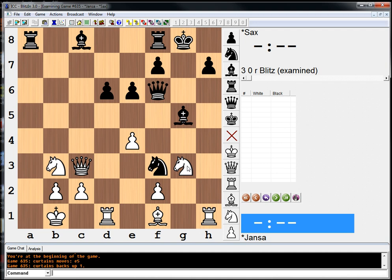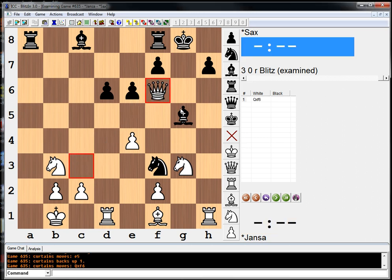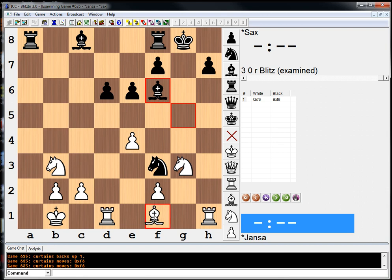I'm going to look up the answer. I can't quite figure out why it's not strong. I'm going to turn on Houdini. So interesting. What a jerk puzzle. It says a simple exchange of queens is correct: queen takes, bishop takes, bishop g2.